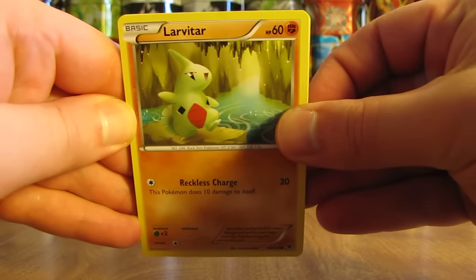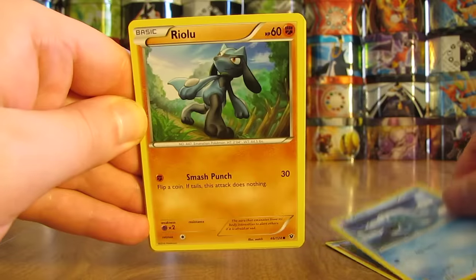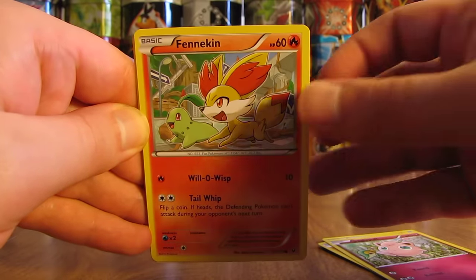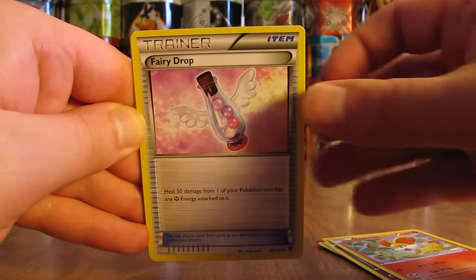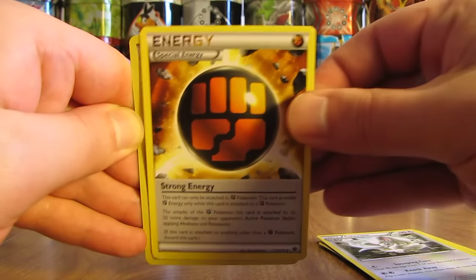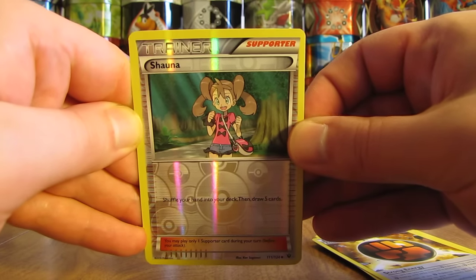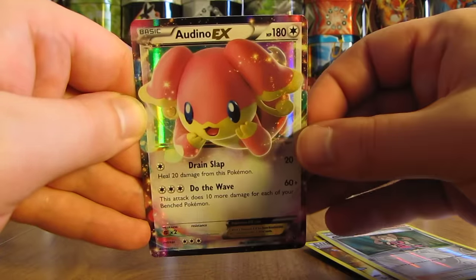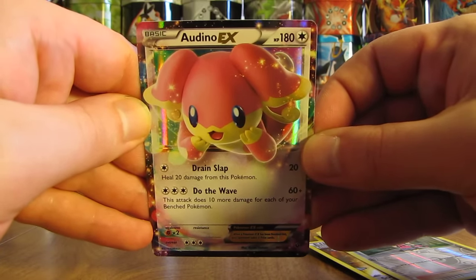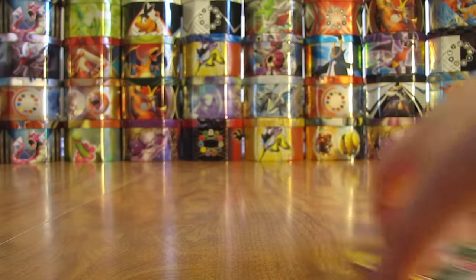This pack starts off with a Larvitar, Seel, Riolu, Jigglypuff, Fennekin, Fairy Drop Trainer, Cinccino, Strong Energy. Shawna is the Reverse Holo — that is an Uncommon. And the Rare in this pack is an Altaria EX — a second EX pull of the box! Two regular EXs — Altaria EX here. And you can get a Mega Altaria EX in this set as well.